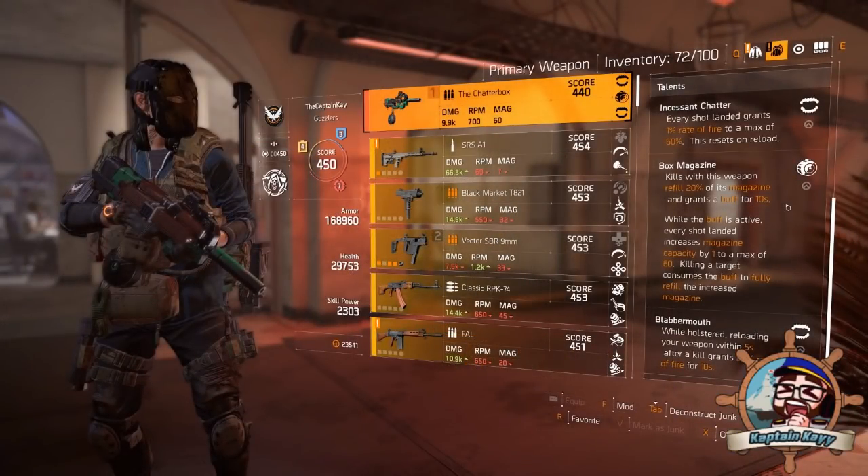For every shot you land, the Incessant Chatter perk is gonna give you 1% rate of fire, up to a maximum of 60% rate of fire. It is incredible at increasing your DPS output. Add that on top of the Box Magazine perk, which refills 20% of your magazine when you get a kill and grants a buff for 10 seconds. During those 10 seconds, every shot you hit increases your magazine capacity by one, to a total of 60. When you kill a target it consumes the buff and fully refills the magazine, so you just don't stop shooting.